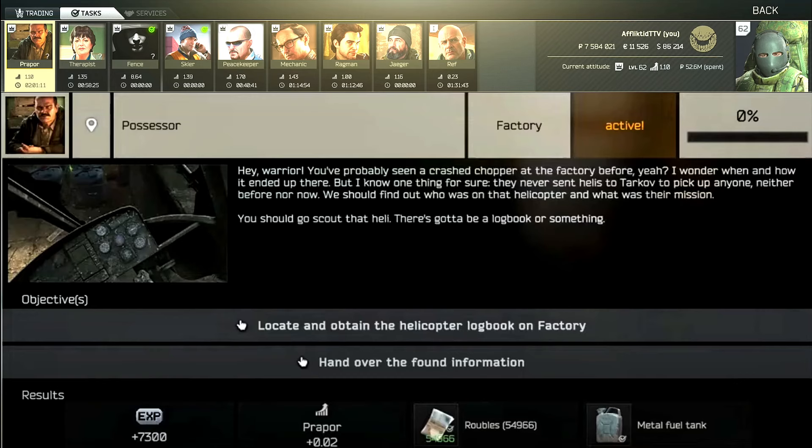Hey guys, this is a proper task guide for a Possessor. For this task, you do have to locate and obtain the helicopter logbook on Factory and then survive an extract to hand the found information over to Proper.